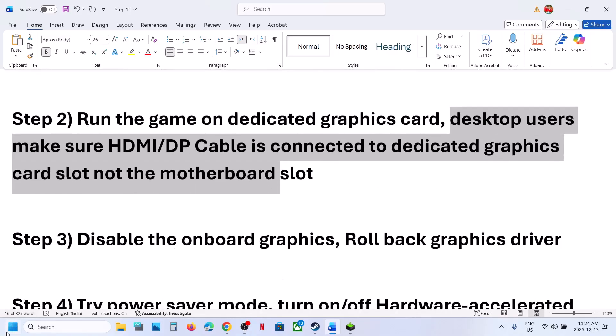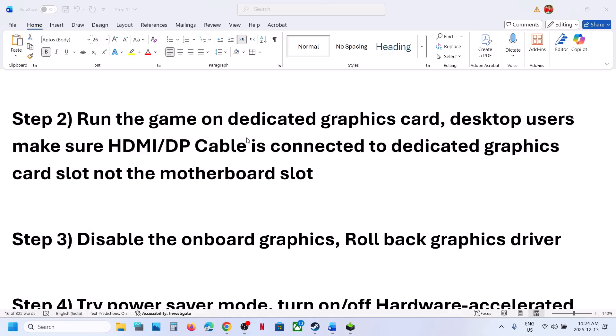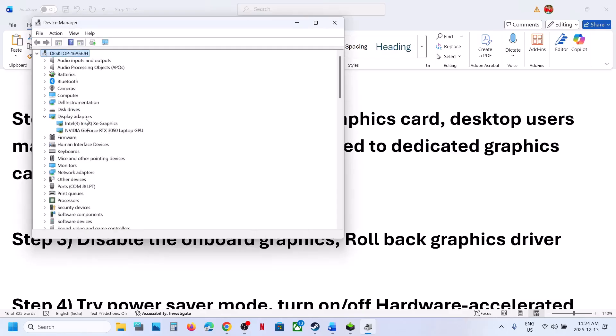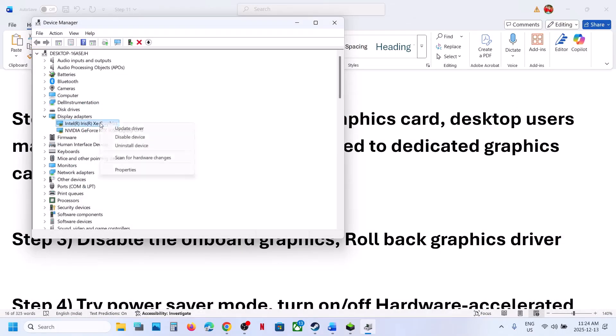The next step is to disable the Integrated Graphics Card. For this, go to Device Manager. Expand Display Adapters. If your computer has a dual graphics card setup — like one Intel integrated and one discrete graphics card — you can disable the Integrated Graphics Card. Then re-launch the game. If you face any problem, or once you are done playing the game, you can come back and enable the Integrated Graphics Card again.